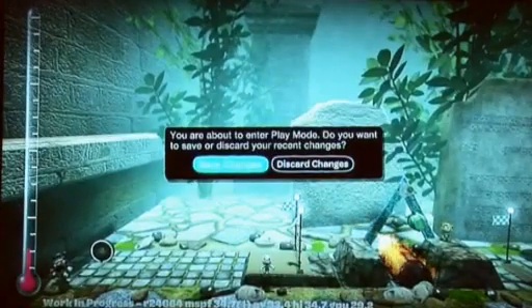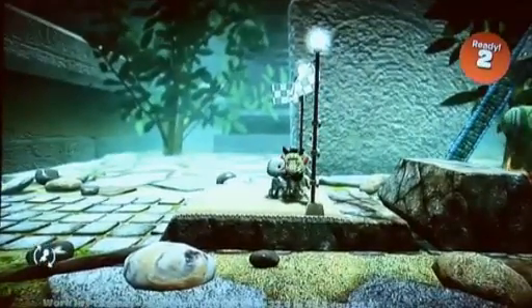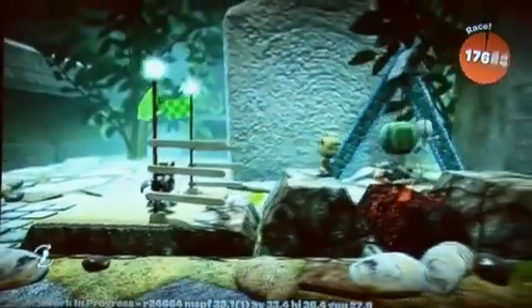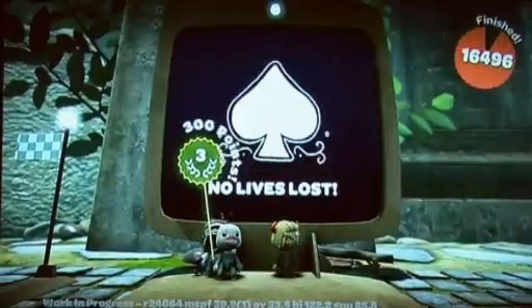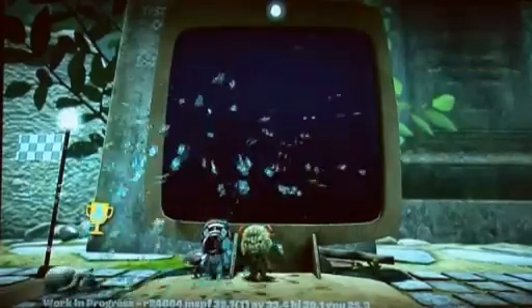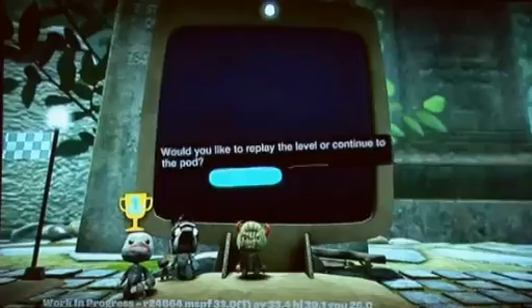I'm quite happy with the level, so I'll go to play mode, save those changes, and this is our testing facility where we can check out what we've done and make sure it's up to expectations. Oh, he's grabbing hold of me — that's cheating! That is so wrong. I'm gonna put on my grumpy face because that was not fair at all.